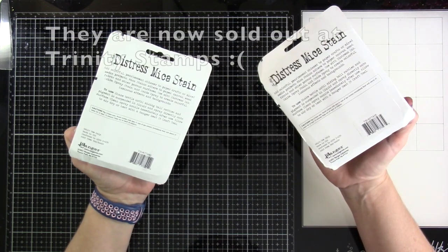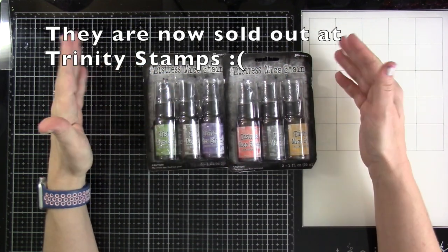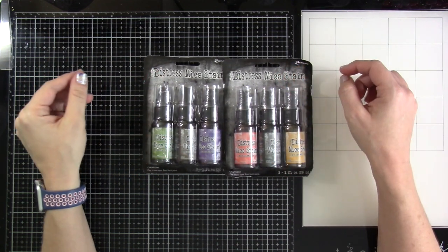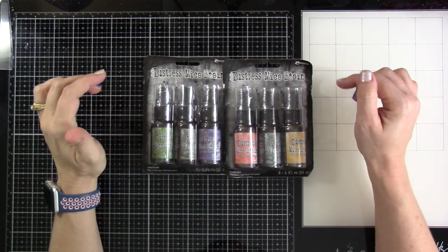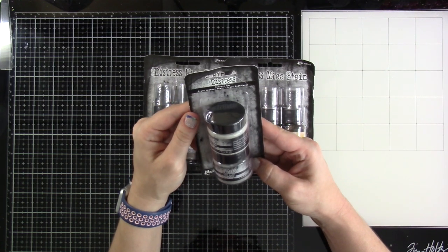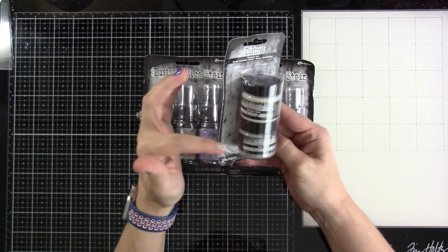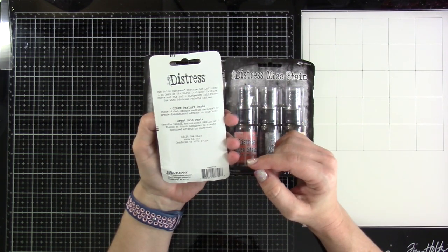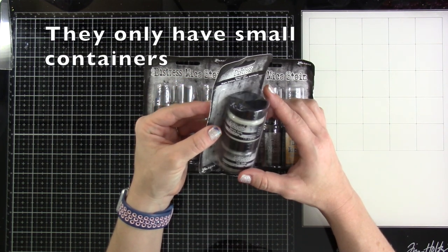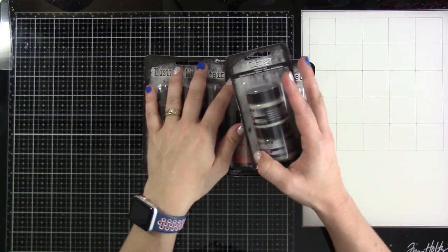I got these from the Trinity Stamps store. As far as I know they still have a few in the store — I'll have them linked down below and anywhere else I might be able to find them. I also went ahead and got the texture set: the Grave Texture Paste and the Crypt Grit Paste. I love the names! I'm probably going to end up using these for other things too. These are the smaller ones, but the Trinity Stamp store may also have the bigger ones — I'll have those linked down below.